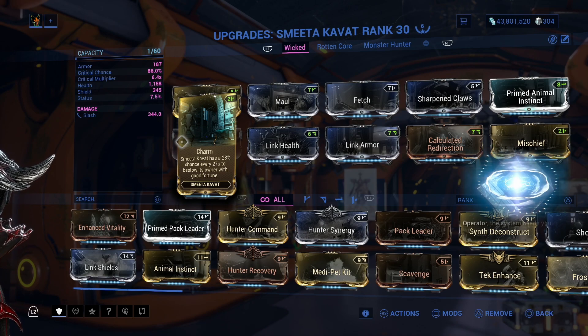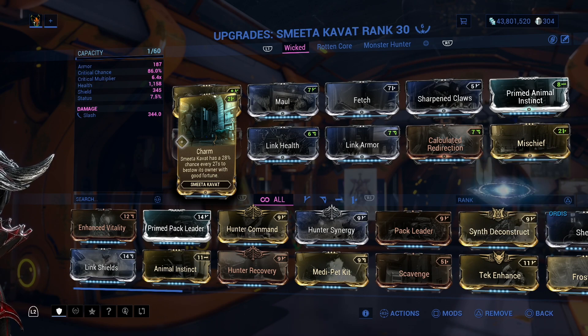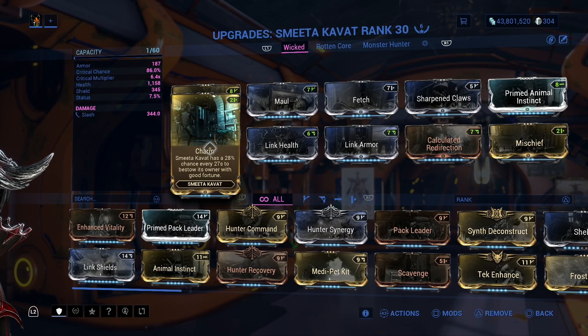Charm has a chance to proc every 27 seconds. It has a 28% chance to proc every 27 seconds. 28% doesn't seem like a lot — it really doesn't.